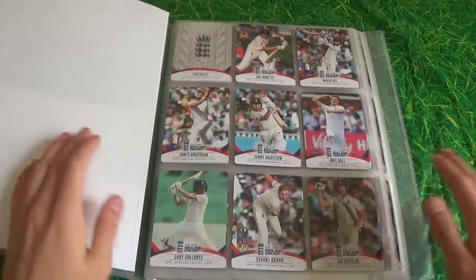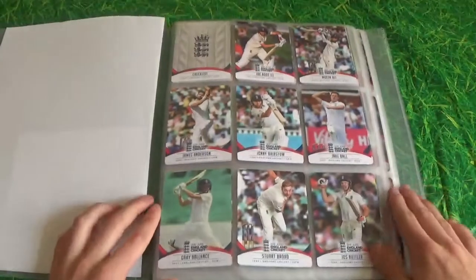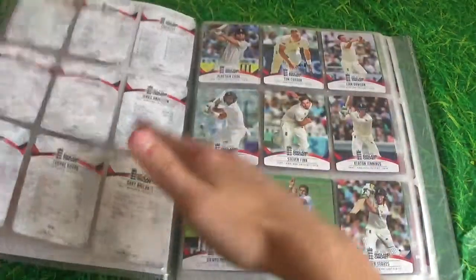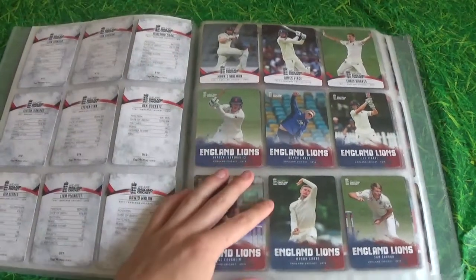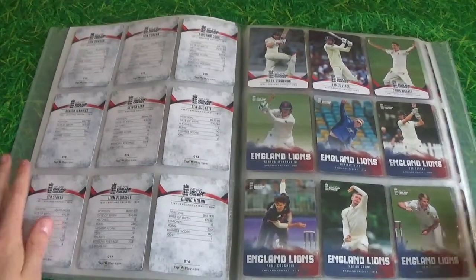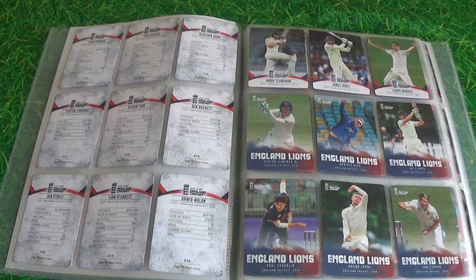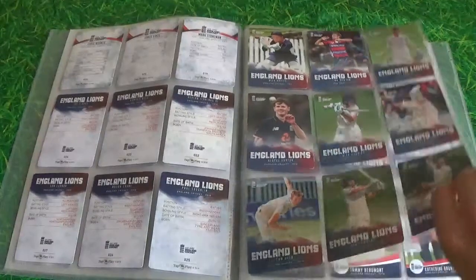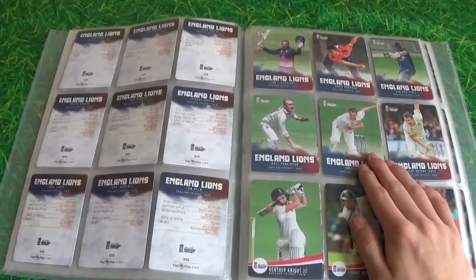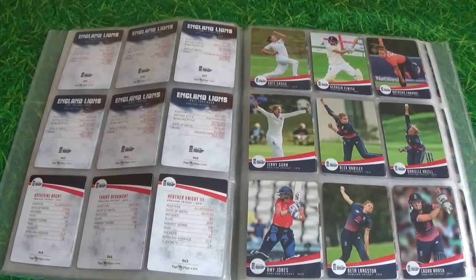Moving on to the first ones — it is the checklist, and the players are just the first subset of four I believe. We've got England Lions, which is the second subset, and on every single card there is information on the back, like their appearances, their age, and the position where they play, which is quite cool. We've got the England Lions collection subset, which is a couple of single players, and we've got the women's collection subset. All these are English players.